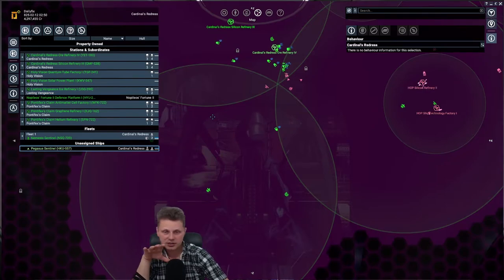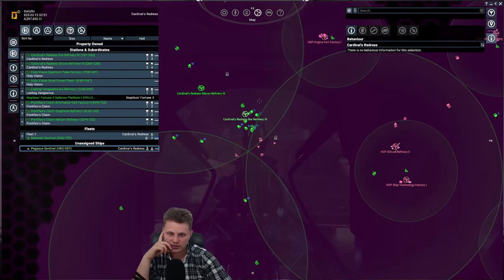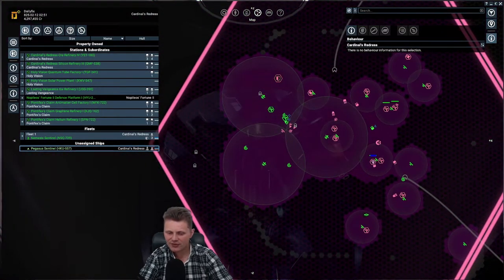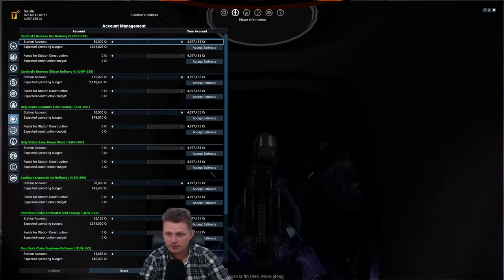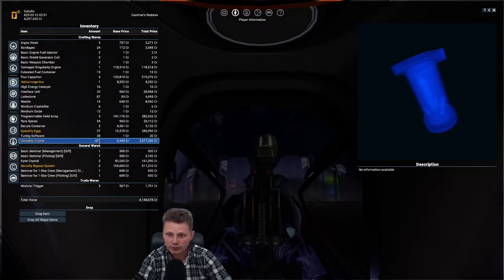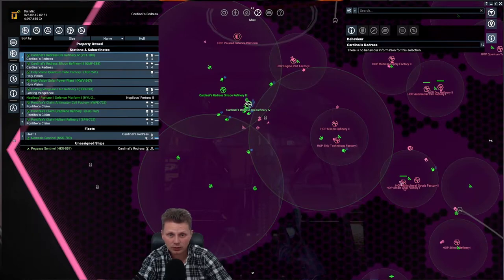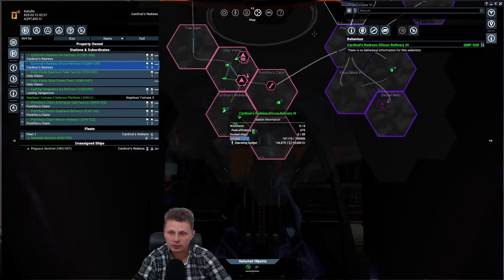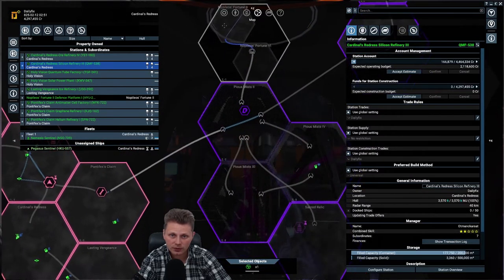We've been losing quite a number of ships and it has been devastating. We could build turrets on the stations, but they only have a range of about four kilometers - not something to write home about. Let's check our personal backpack - we have four million in there. It's a lot of junk I've collected: unstable crystals, 437 of them. I can't wait to sell those. Transporters will start going over there and I'll transfer the manager, who is currently level two.